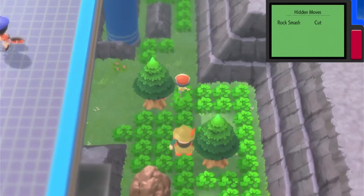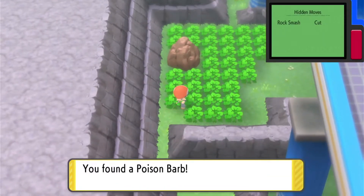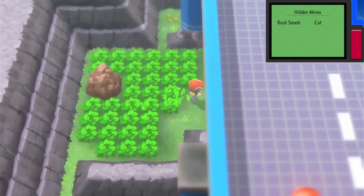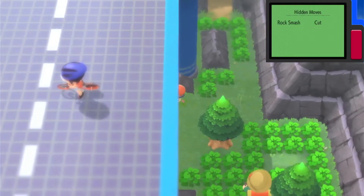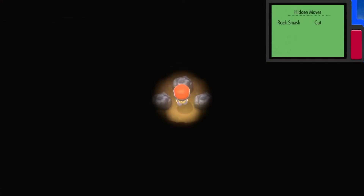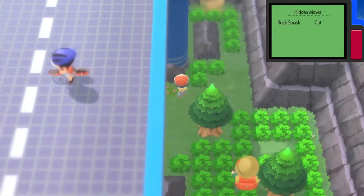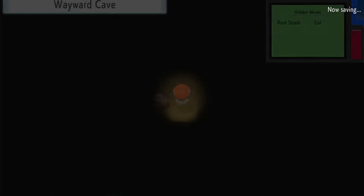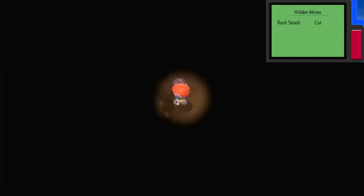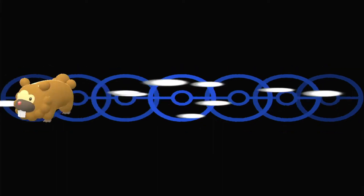I battled the Hiker earlier while searching for Bronzor. There's a Poison Barb here that raises the power of Poison-type moves — we already have the Toxic Plate which does effectively the same thing. I can see a cave entrance right under here. But wait — you need Strength to move that boulder, which wasn't needed in the original game. So we'll keep going out to the actual Wayward Cave and use Rock Smash instead.